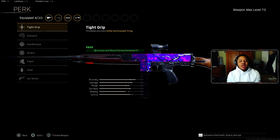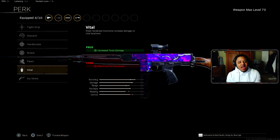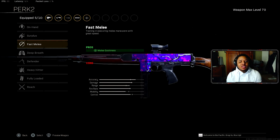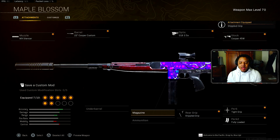For Perk 1, I'd recommend Tight Grip, Hard Scope, or Brace. The Vital perk isn't really worth it anymore, so I'd go with Tight Grip for accuracy and recoil during sustained fire. For Perk 2, it's still Fully Loaded. Rear grip is still going to be Stipple Grip.